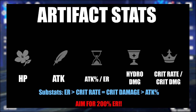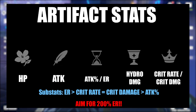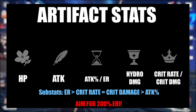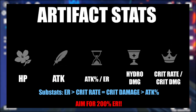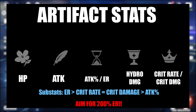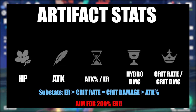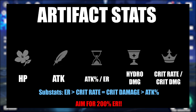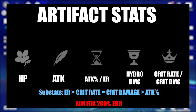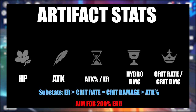As far as stat priorities go, you're looking for Attack, Energy Recharge, Crit, and Hydro Damage bonus. It is optimal to get as much Energy Recharge from your weapon as possible. Then for artifact main stats, you want to aim for HP, Attack, either Energy Recharge or Attack percent, Hydro Damage bonus, and Crit Rate or Crit Damage depending on what is needed to accomplish a minimum ratio of 40% Crit Rate and 80% Crit Damage. For artifact substats, you want to prioritize Energy Recharge, Crit Rate, Crit Damage, and Attack percent. In general, you should be aiming for about 200% Energy Recharge.